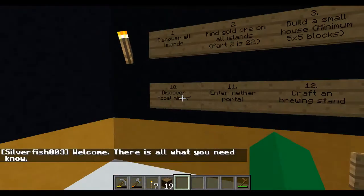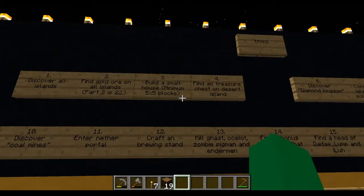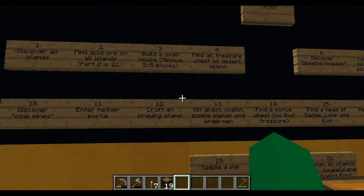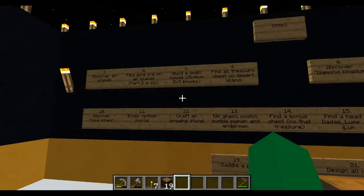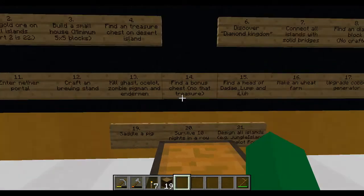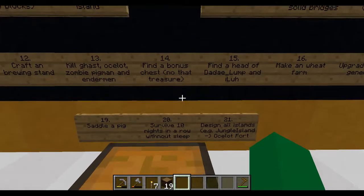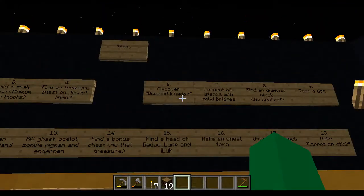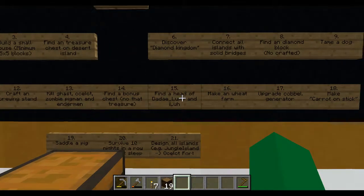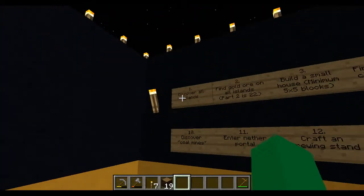Discover all islands — we haven't done that yet. Discover coal mines. Find ore on all islands. Enter nether portal. Build a small house — minimum. I think I'm still going to need the windows mortar for that to be complete; I mean I probably could take that off now. Build a brewing stand — that's going to take a little bit. Find a treasure chest on a desert island. Kill those animals. Settle a pig. Find bonus chests. Survive ten nights in a row — we're still working on that, without sleep. I think we have like four or five more nights to go. Discover a diamond kingdom — we did see that.